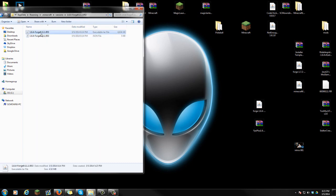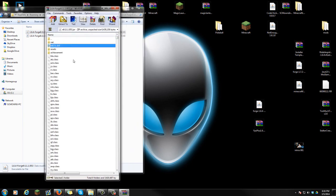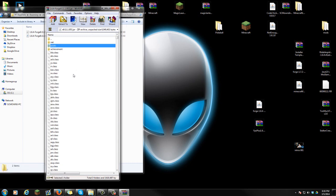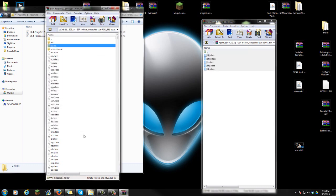Go into the 1.6.4 Forge folder and you'll see a 1.6.4 Forge .jar executable. Right-click it and open with WinRAR — if you don't have WinRAR, Google it for the free download, or use 7-Zip. Open up that 1.6.4 Forge jar. The first thing to do is delete the META-INF folder — you must delete it even if it's compressed inside Forge. Once deleted you're good. Now double-click the FPS Plus zip, highlight all the class files, and simply drag them into the 1.6.4 Forge jar. When prompted to replace, press OK. That's it — but wait, there's a little bit more.